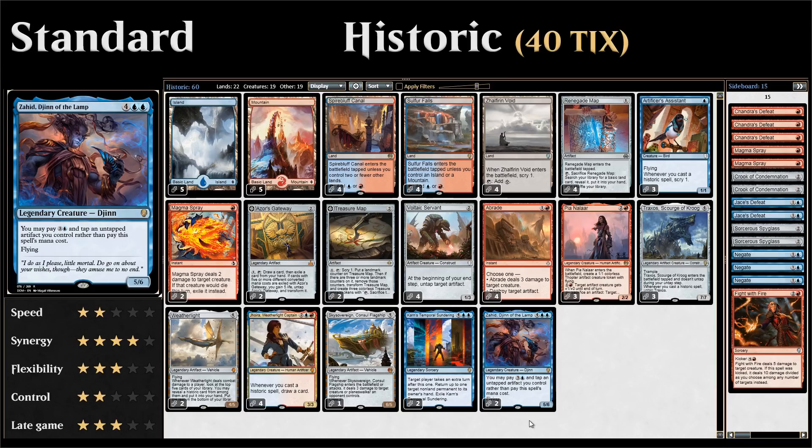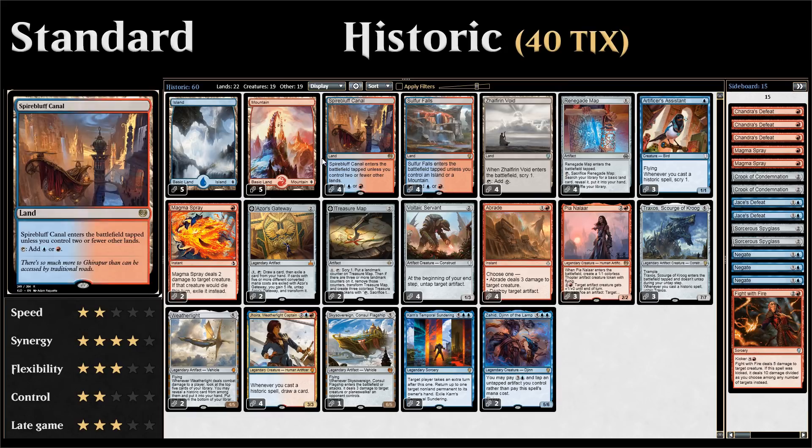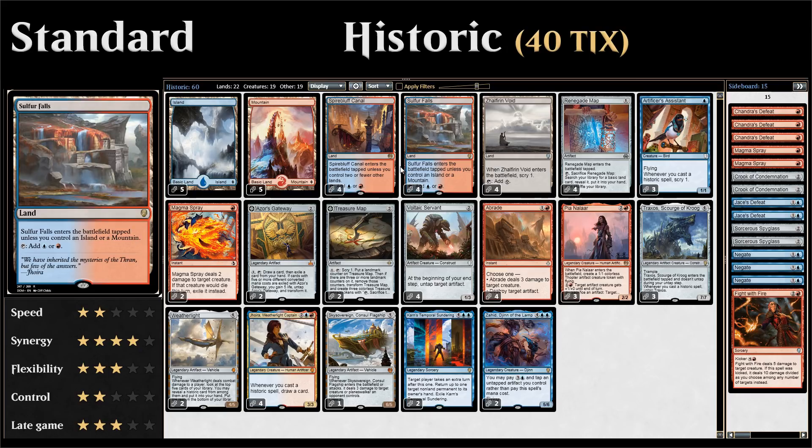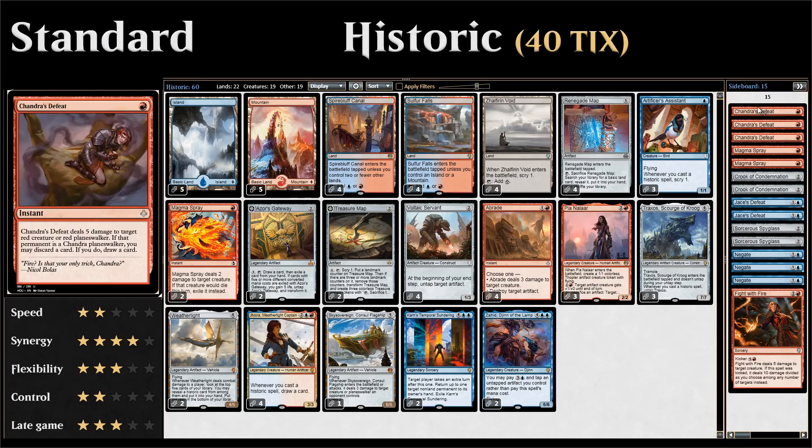Our mana base is pretty straightforward: five islands, five mountains, four Spirebluff Canal entering untapped if it's one of our first three lands, four Sulfur Falls entering untapped if we control a mountain or island, and four Zhalfirin Void entering untapped and letting us scry one. Since the mana requirements aren't very steep — not many double blue or double red cards — we can afford the colorless land because we have Renegade Map to fix our mana.